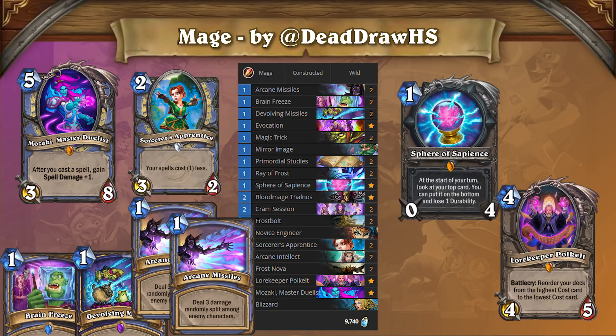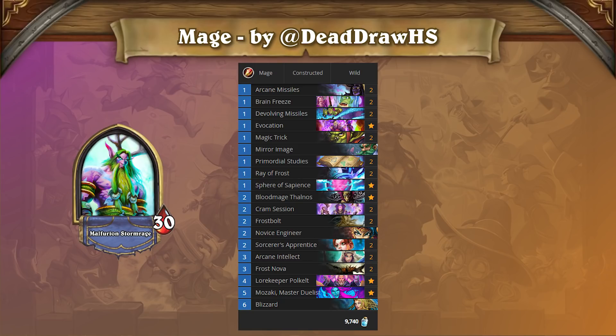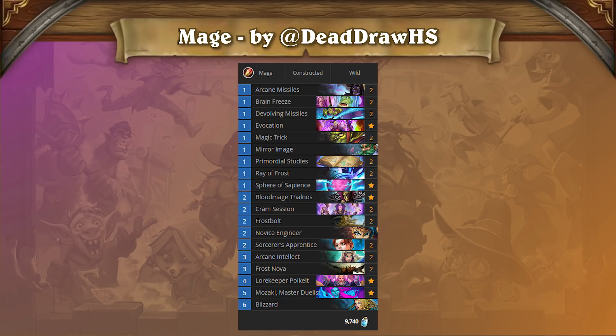and two copies of Arcane Missiles to kill your opponent from 30 or more life. While the deck is absolutely terrible against any sort of aggressive deck, it almost can't lose against most slower archetypes, and is the only deck discovered so far which is truly favored against Druid. This alone could make it an important part of the upcoming meta, especially in tournaments. The original list was created by DeadDrawHS, and that is the one we are showing you today, though this is definitely the sort of archetype which will undergo further refinement.